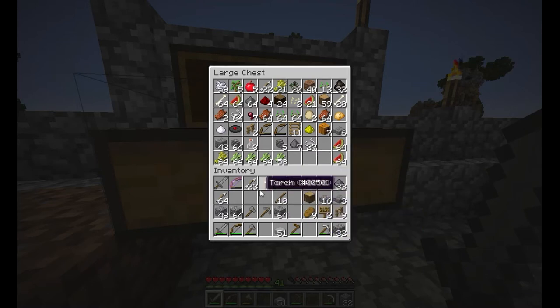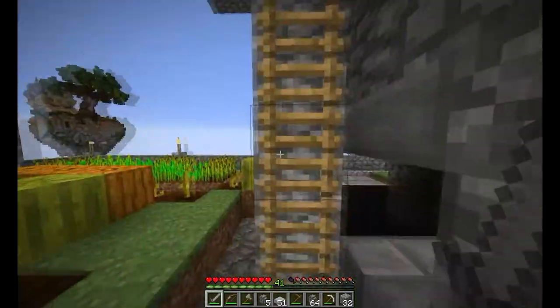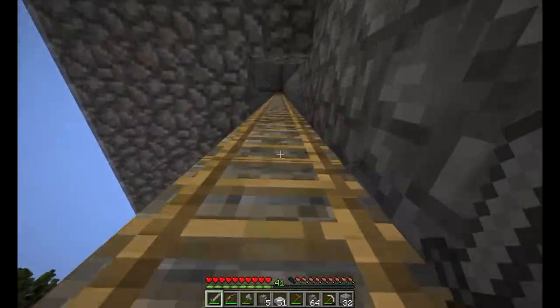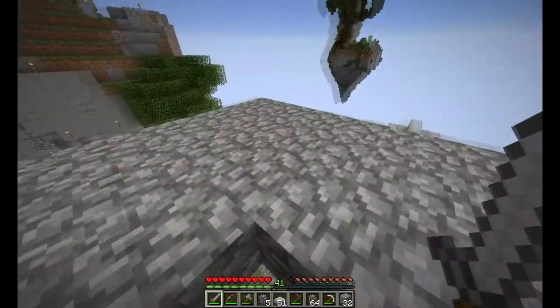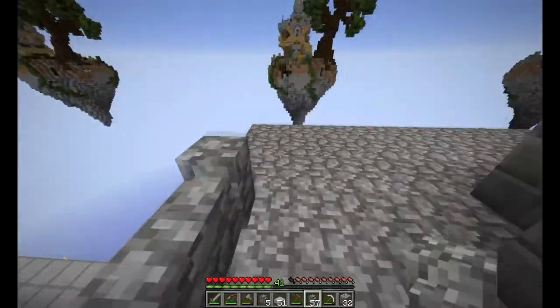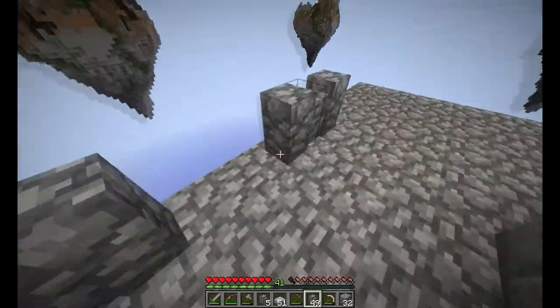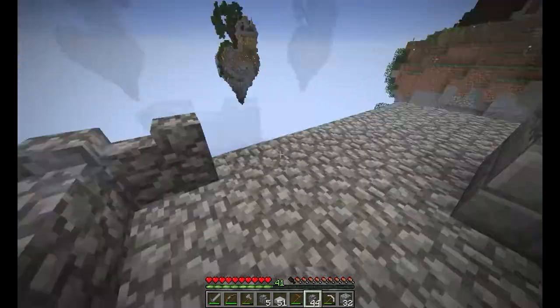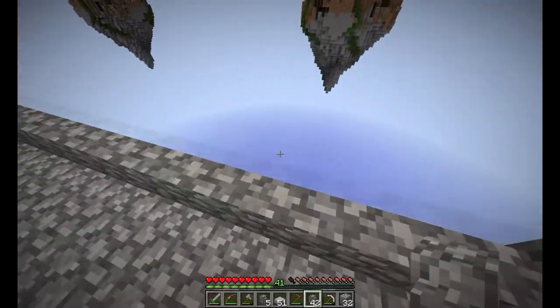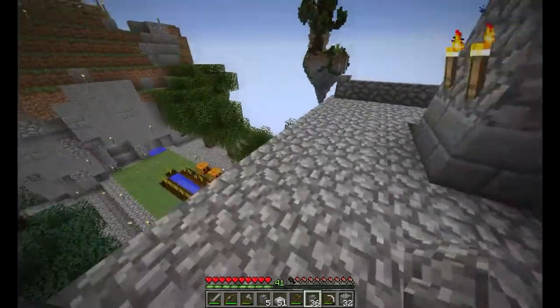There's quite a bit of loot there. I actually wanted some more blocks to go around here to make it a little bit safer at the top, to stop me getting knocked off. If a skeleton was to snipe me, or a spider — the wall is all that's there to protect you from falling off into the abyss below.